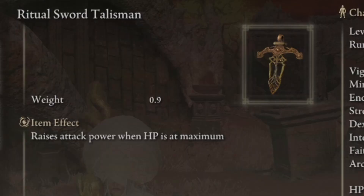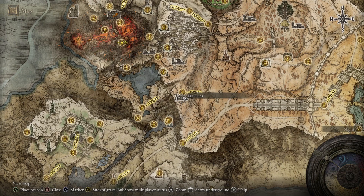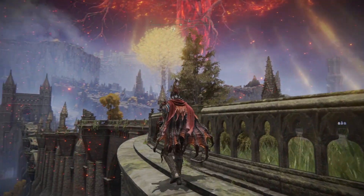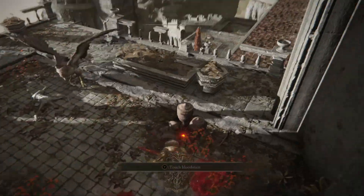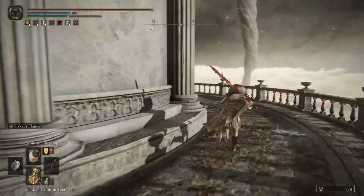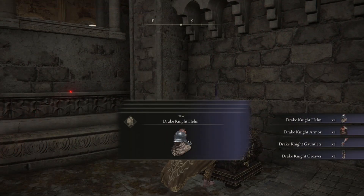And then finally, if you want the Ritual Sword Talisman, it is dropped by the boss of the Lux Ruins near the Erdtree-Gazing Hill Site of Grace in the Altus Plateau. If you really want to dig into the thematic fashion, the Drake Knight armor set is found from the Dragon Temple Rooftop Site of Grace — drop down and head to the roof south-east, drop again, then turn around to drop down once further to find a secret path leading back around the corner to an elevator. Before activating the elevator, walk past it to find a chest containing the armor set.